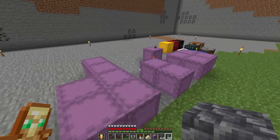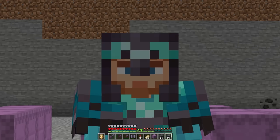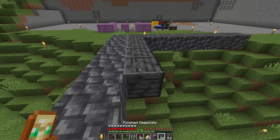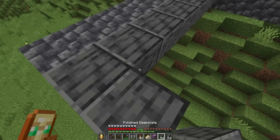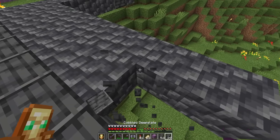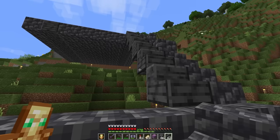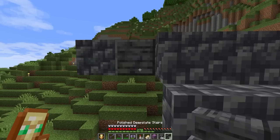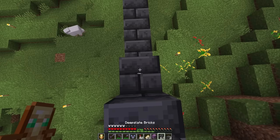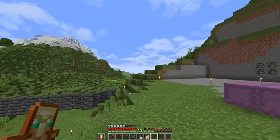I've got everything set up here at the project site for building up the dwarven keep, which means it's time to build the exterior. I already did a video talking about how I designed this entire thing, so definitely check that out for the full design process. For a solid foundation, we're using dark deepslate bricks here to build on top of, and I want to tackle one of the base corner structures first before we duplicate it all the way around.